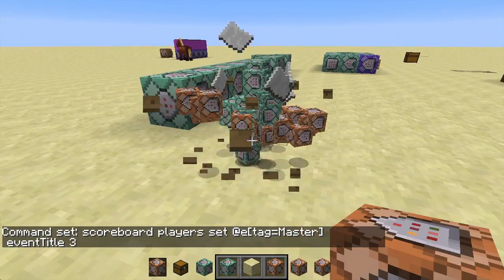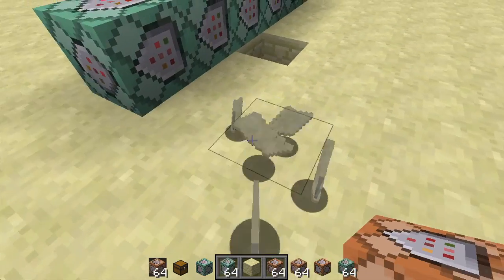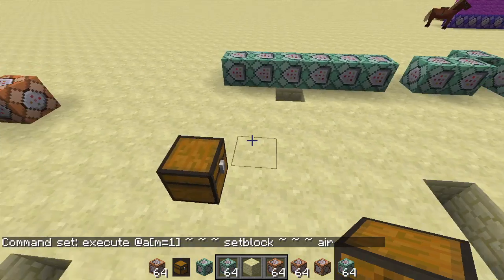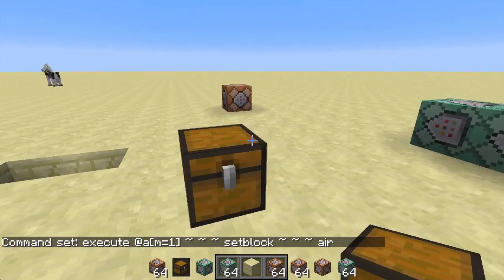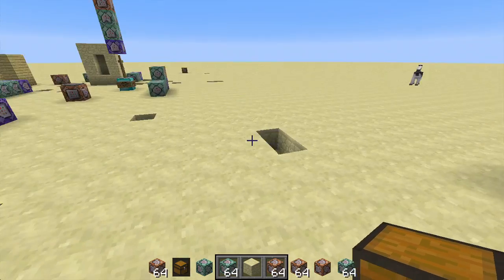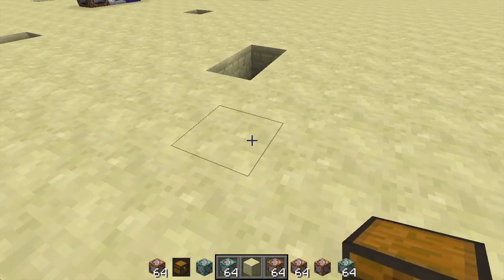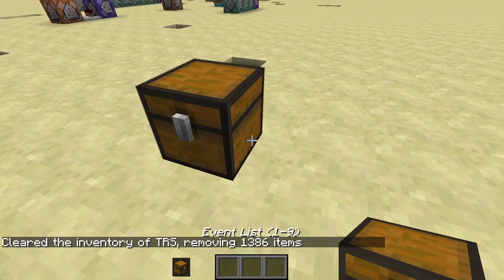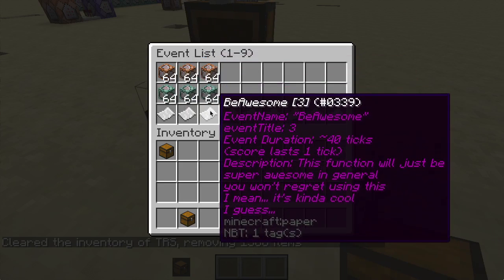Unfortunately if I were to break this chest, everything flies everywhere and that's not good. So what one of those command blocks does — if there is a player in creative mode who is standing on top of this particular chest, it will just delete it. So that is how you can get rid of it safely. You can fill this up with all your different things, and if you clear your inventory you've got it right here to just pull it back again. So it's a pretty handy thing.